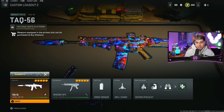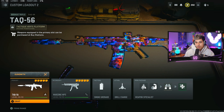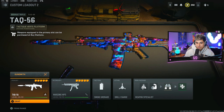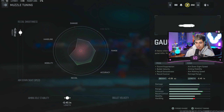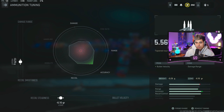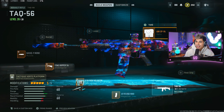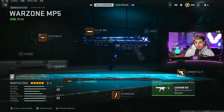Moving on to loadout number two — this is going to be the TAC-56 paired with the MP5 again. You can pair it with a different SMG, but in my opinion there are only three SMGs worth using right now; the other ones are kind of weak compared to the three I mentioned in today's video. With the TAC-56, we're rocking the Gauge Nine Mono, tuned for recoil smoothness and aiming idle stability. F-TAC Ripper 56 underbarrel, tuned for aiming idle stability and recoil stabilization. High velocity ammunition tuned for recoil smoothness and recoil steadiness, 60 round mag, and the AIM OP V4 optic tuned for flinch resistance, all the way to close. The MP5 build is the same one I went over earlier.